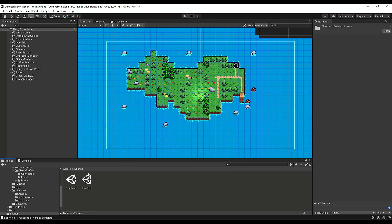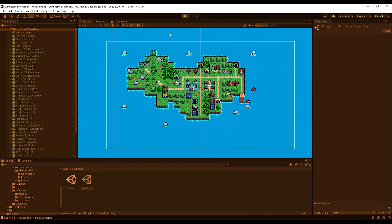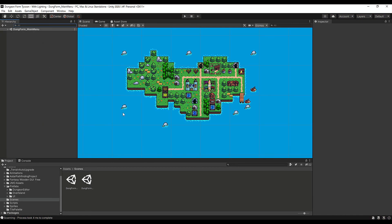Next is the main menu. It's not very advanced — just a simple basic menu with the core functionality. For now you can just press play and it'll start the level. I might edit or add to it later but I just needed a functional basic menu.